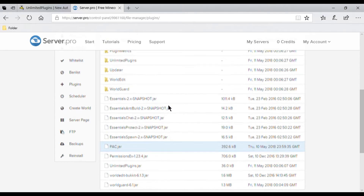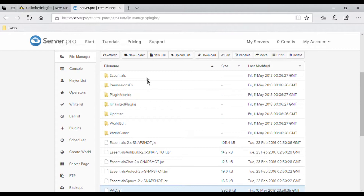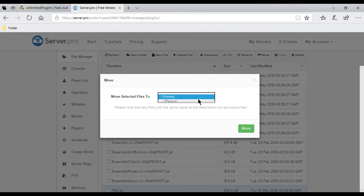Now there are some plugins that you cannot put in the Unlimited Plugins folder, otherwise the plugin will not work. Some plugins I have found that do not work in the folder are: WorldEdit, WorldGuard, Factions, and MassiveCore for Factions.